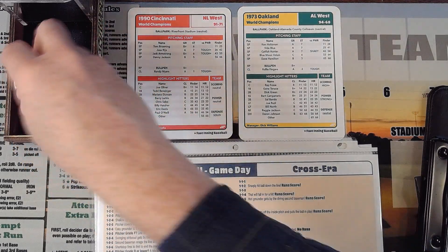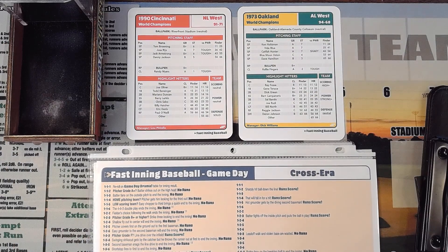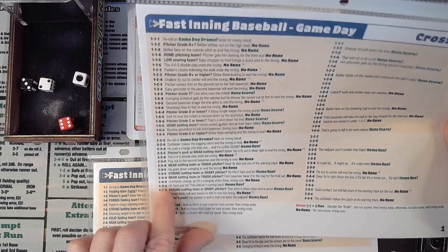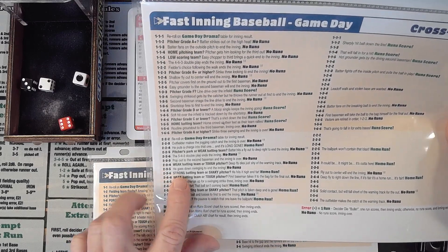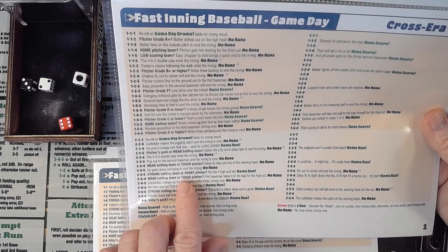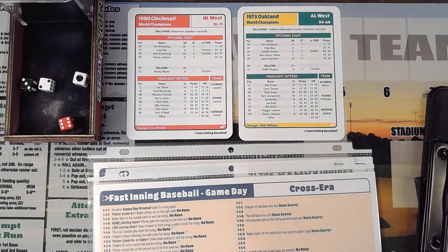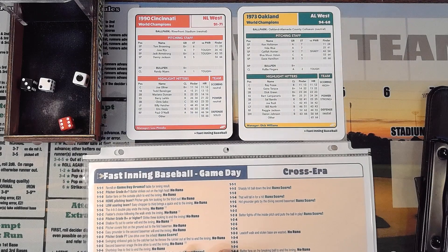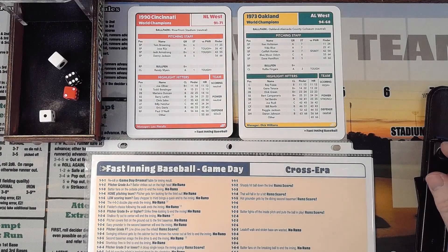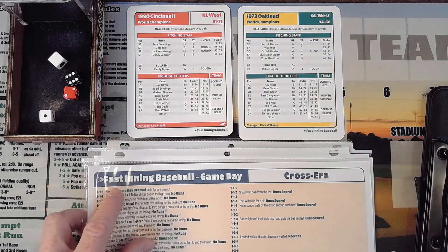Top of the third: roll 2-3-6 for the Reds. Not a strong team, not a shaky pitcher - fly out to center field, inning ends, no runs on a hit. Bottom of the third: roll 1-2-6. Easy ground ball to the second baseman, inning ends, no runs, no hits. Browning recovers and pitches a good third inning.